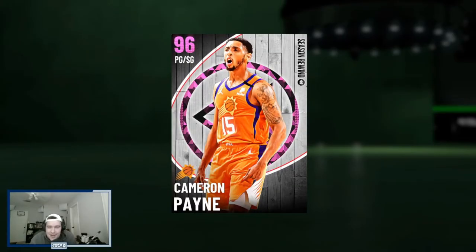Yo, what is good YouTube, and welcome back to another JC2K video. In today's video, we're going to be using the new Pink Diamond Cameron Payne card. Cameron Payne was a guy who, before this season, was thought of by many as a fringe NBA player, maybe not even deserving of an NBA roster spot, and he has done an incredible job this season changing people's perspective and becoming a really valuable sixth man for the Suns.